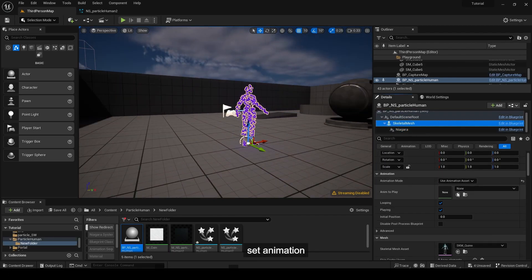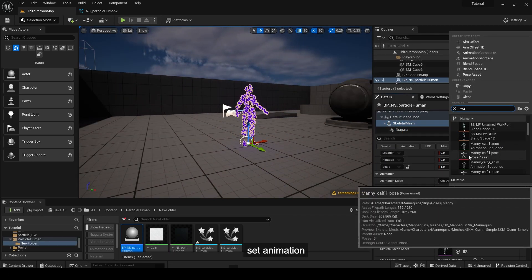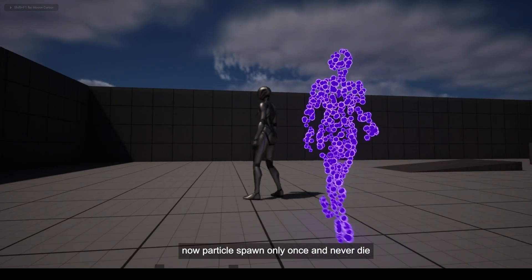Set the animation. Now the particle spawns only once and never dies.